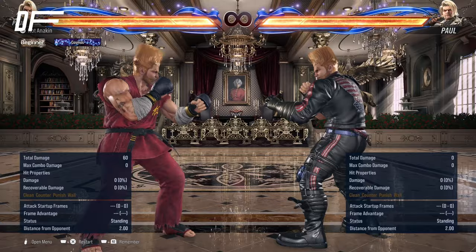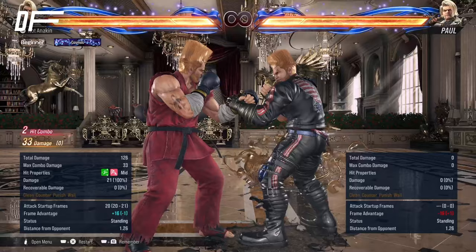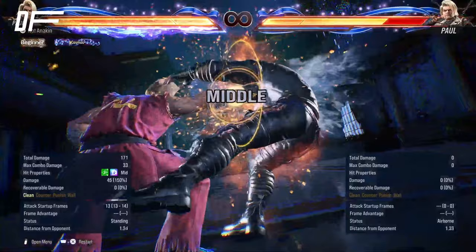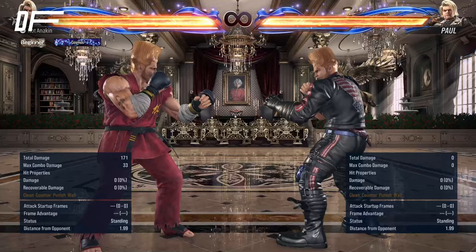His punishment is very strong. He still has his signature back 1-2 12-frame punish, only now in this game it knocks down. So once the opponent is knocked down, there is an opportunity to move in and begin those threatening mix-ups that I was mentioning, and the same thing is going to apply to his signature Death Fist whiff punisher. If you land this, it's a Heat Engager, so Paul's going to get a whole bunch of plus frames and a big opportunity to run in and force a 50-50.